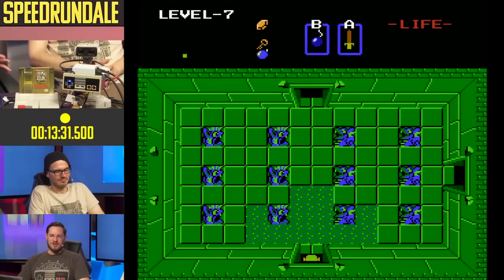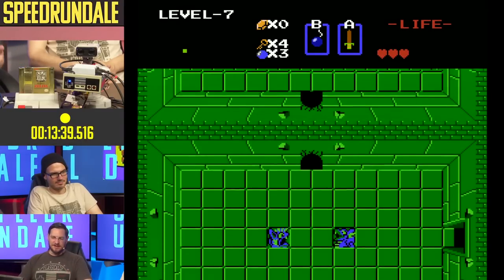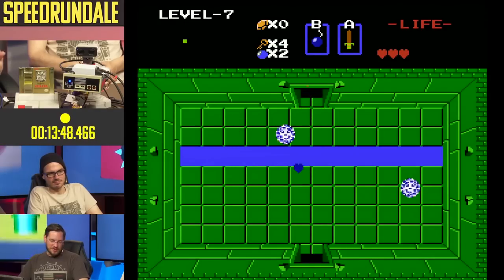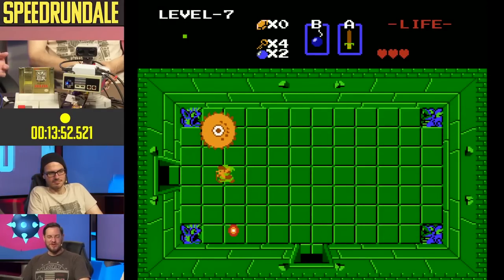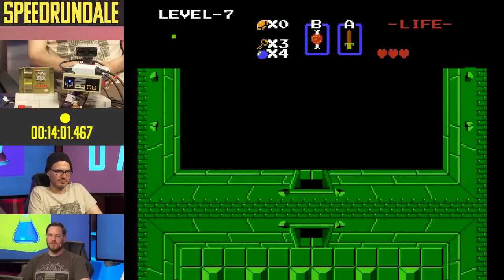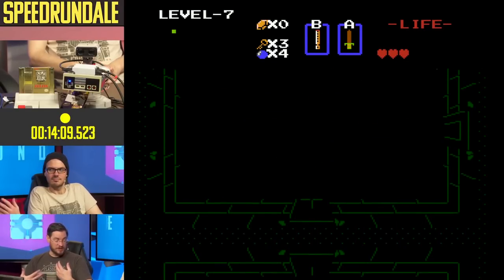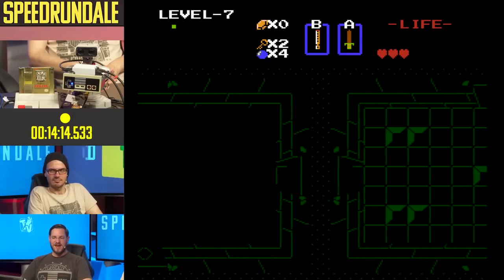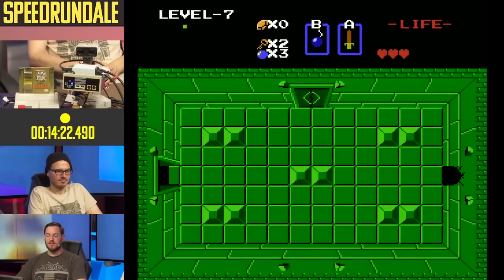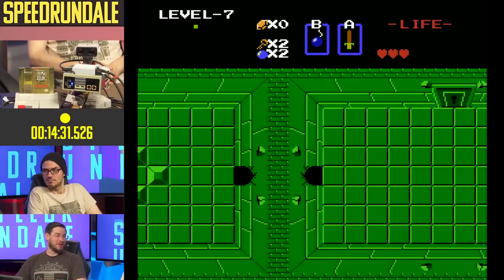Crowd Control is already absurd, but doing it in a moving vehicle took things to another level. Not only did we let them use Crowd Control on the game, we also let them use Crowd Control on the Tesla - they could donate bits and turn on our seat heater in the middle of the desert, turn the volume up on the radio, set a random GPS destination, or any kind of ridiculous thing. Over the course of a 16-hour drive we went from California to Salt Lake City, Utah for the RPG Limit Break speed running event and raised money for the National Alliance on Mental Illness.